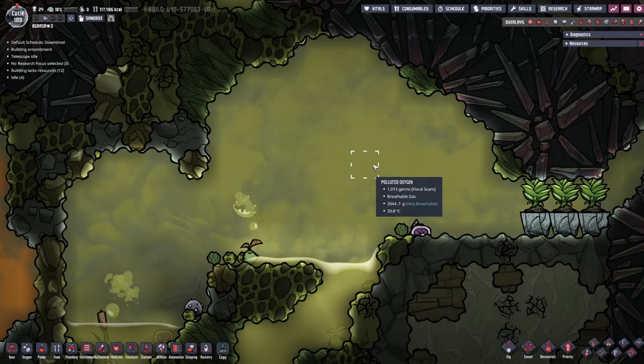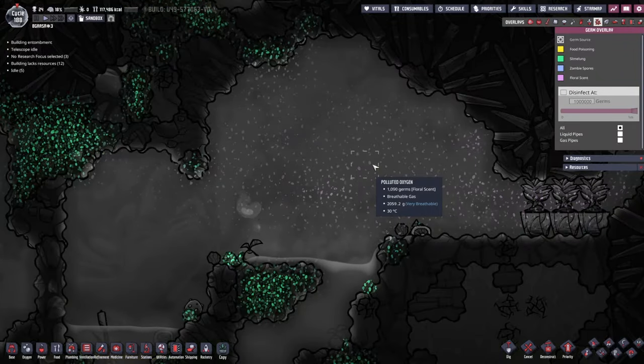Buddy Buds also have a less common use of protecting against slime lung germs. Because slime lung cannot appear in a tile that already has floral scent, using Buddy Buds can effectively prevent slime lung from getting into areas if placed strategically.